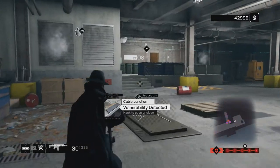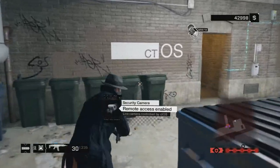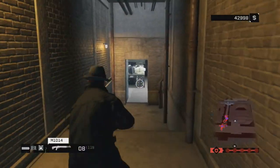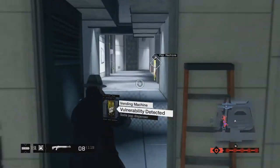Now once you're done escaping, once you're done shooting, close the garage door and you can come over here and up into this little doorway. It's really important that you close the garage door, otherwise cops will come up behind you and shoot you and kill you.